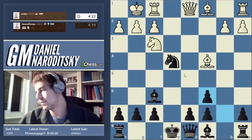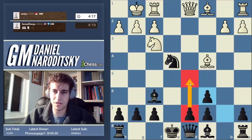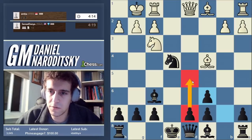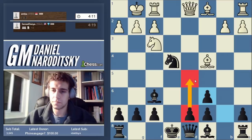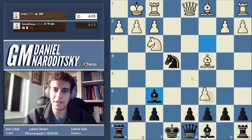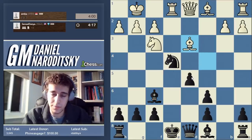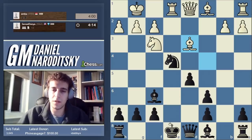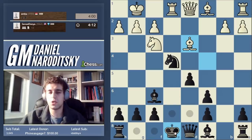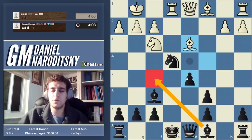Now we're up two pawns and it doesn't seem like he has much to show for it, because we're going to play d5. He took my knight but only after accepting the loss of his own. In this position almost everybody would play bishop f5, but we don't have to do that. We are up two pawns and our top priority is to remove our king from the line of fire of the rook.